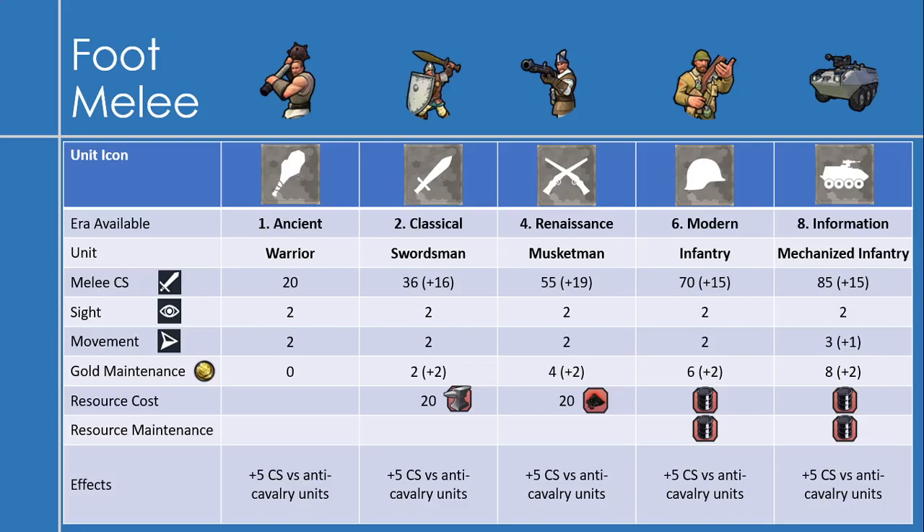The mechanized infantry, which is the last one in this line, is available in the information era with 85 melee combat strength, an increase of 15. It gets a movement buff — plus one movement — and I think it's the only foot-class unit to get a movement buff. It has gold maintenance of 8, an increase of 2, and just like infantry has a resource cost of 1 oil to make and 1 oil in maintenance.